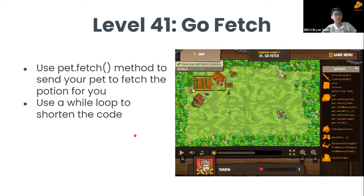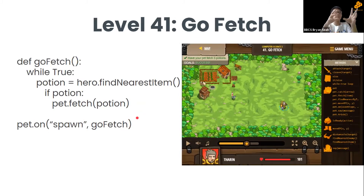For level 41, you can use pet.fetch to send your pet to fetch a potion, and use a while loop to shorten the code. Define a function called goFetch, then call pet.on('spawn', goFetch) so when the pet spawns the function activates. Inside goFetch, a while loop checks hero.findNearestItem() — if there's a potion nearby (boolean true), the pet fetches it; otherwise nothing happens.